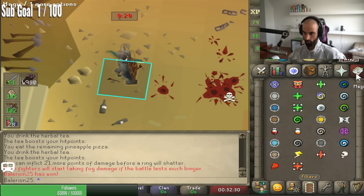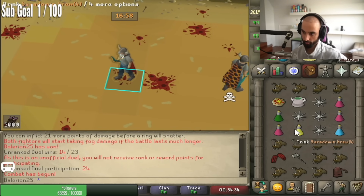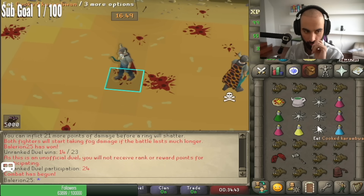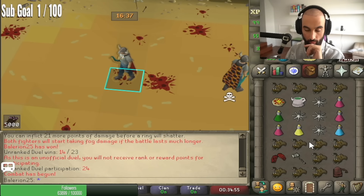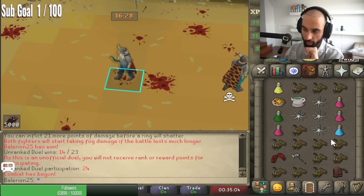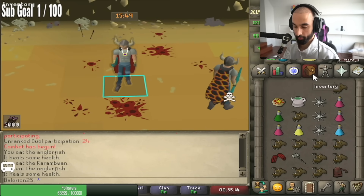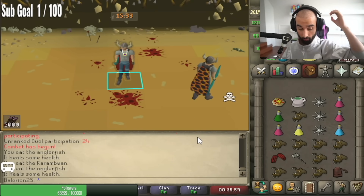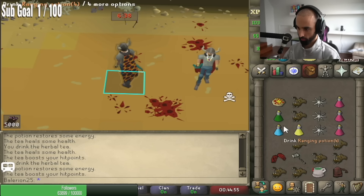Let me show you what I use for an inventory setup. The most important parts are: first, your brew should be in the middle of the inventory. If I eat all the food near my brew and want to triple eat, I click anglerfish, brew, and karambwan — it's easy because they're close together. But if the brew is at the edge and food is far away, it's so hard to reach. So brew goes in the middle. The other important part is your special attack weapon placement — place them near your spec bar so you can quickly access a special attack.